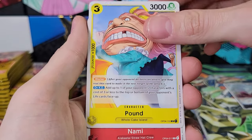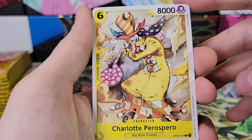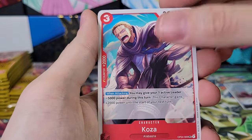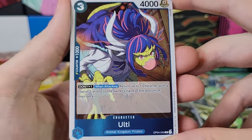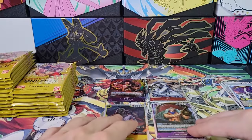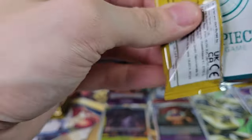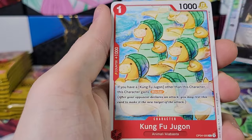Sanji, Pound — character named Pound, that's interesting. Nami, Roki, Charlotte Perospero — that character was in the last set as well. Mock Vice, Mez Palm Cannon, Koza, Ulti — non-human character, interesting. And Sanji SR. We're getting a ton of SRs right off the bat. Tons of good stuff — three SRs and an alt art, all in the first four packs. Did all four of the first packs have a hit? That's interesting. All four of the first four packs had hits in them.